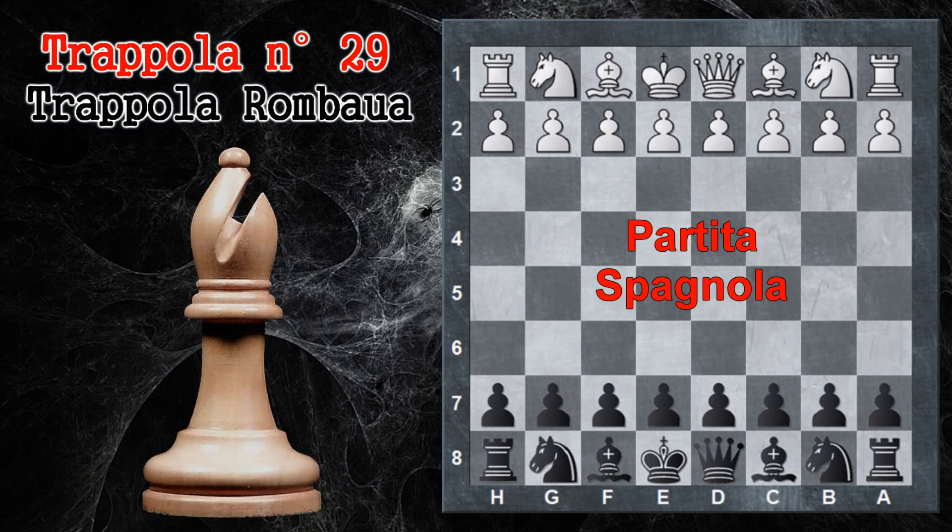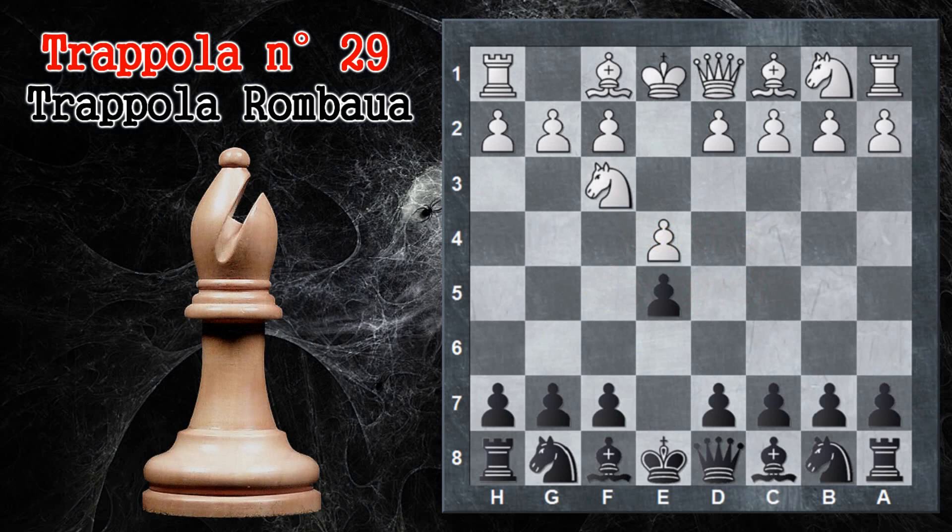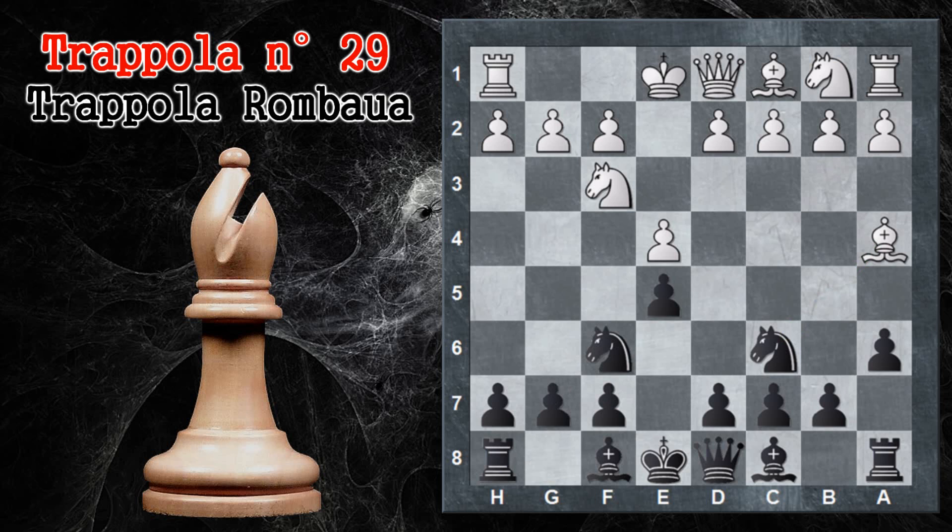La trappola inizia con un'apertura spagnola: e4, e5, cavallo f3, cavallo c6, alfiere b5. Qui il nero prosegue con la difesa Morfi spingendo in a6, obbligando praticamente il bianco a rimuovere l'alfiere. La risposta più giocata è alfiere a4, che mantiene l'attacco su questa diagonale. Il nero prosegue con una variante chiusa della spagnola: cavallo f6, e il bianco di solito arrocca.